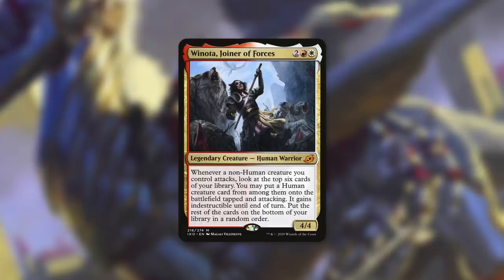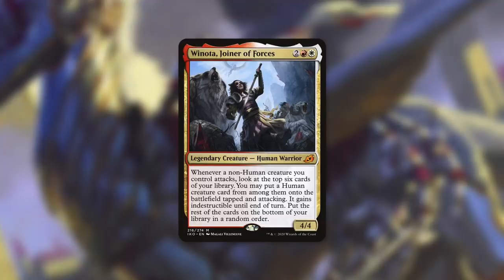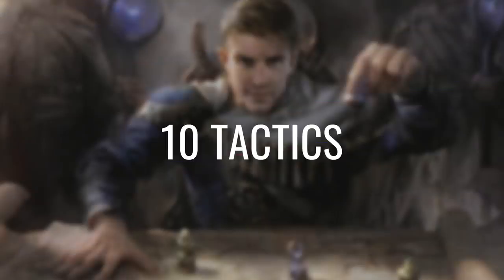Winota is a 4/4 human warrior that costs two red-white. She has: whenever a non-human creature you control attacks, look at the top six cards of your library. You may put a human creature card from among them onto the battlefield tapped and attacking. It gains indestructible until end of turn. Put the rest of the cards on the bottom of your library in a random order. The basic concept for the deck is this: we're going to make a ton of non-human tokens, get Winota out, swing away with everything, and then get a lot of powerful humans off the top of our library into play for free. As always, I'm going to take you through 10 different tactics to show you how this deck works and how we're going to win with it.